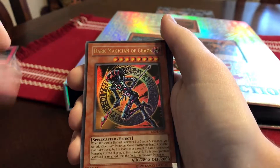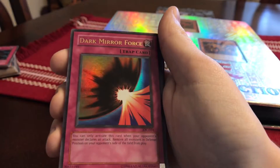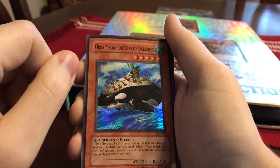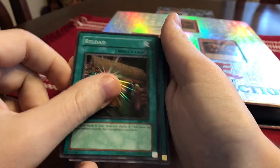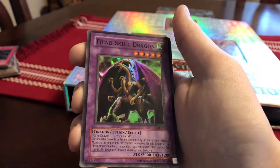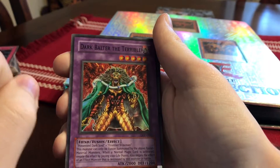From Invasion of Chaos packs: Dark Magician of Chaos, Guardian Angel Joan, Insect Princess, Dark Mirror Force — it's like a reverse Mirror Force. Orca Mega-Fortress of Darkness, Reload, first edition D.D. Designator. I think this is from Legacy of Darkness or something like that: Fiend Skull Dragon and Dark Balter the Terrible.